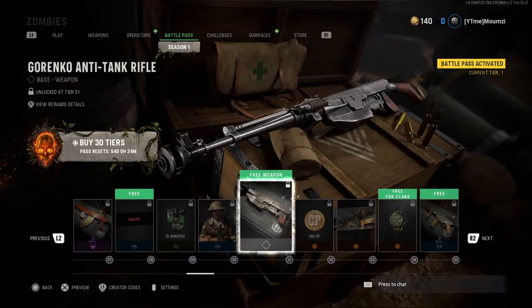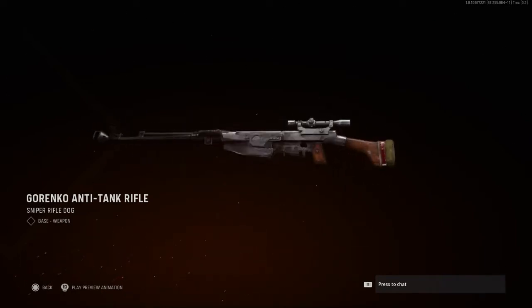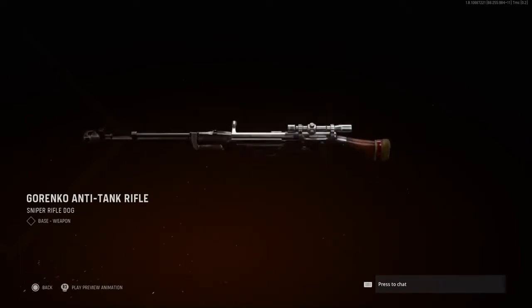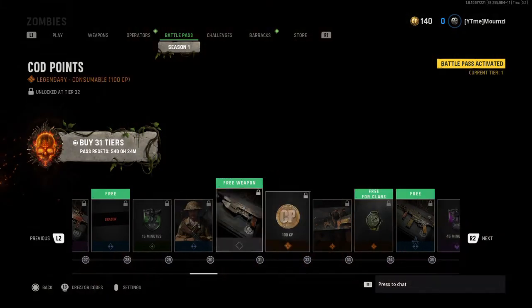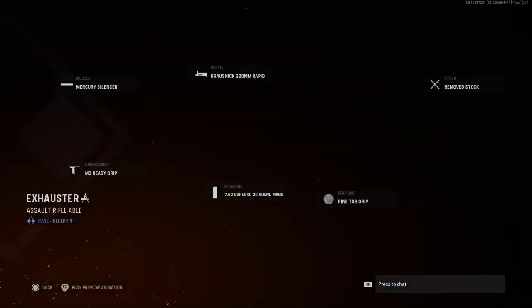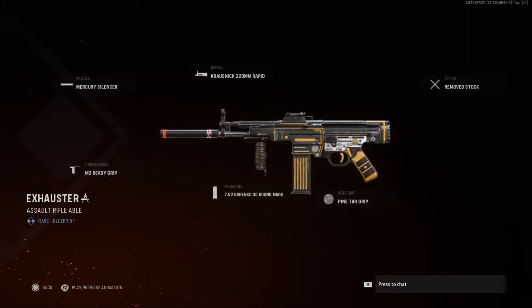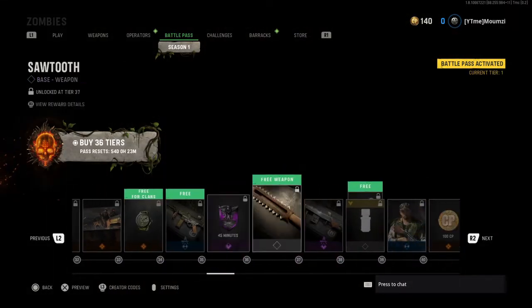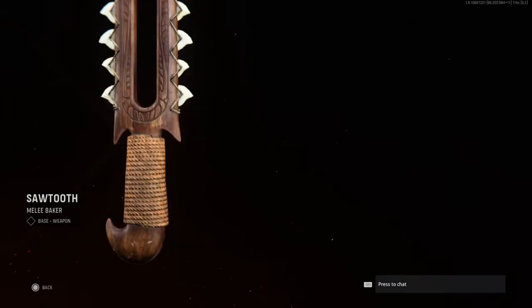More double XP. This is it now - the Gorenko Anti-Tank Rifle. So this is the sniper, it's like the PTRS from World at War, everything super nice to have it back. A watch - the Exhaustor, this is for the STG 44, pretty sure. Oh, and we have another melee with it - the Sawtooth.